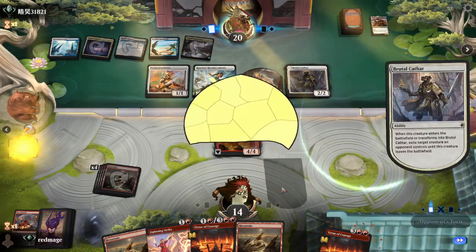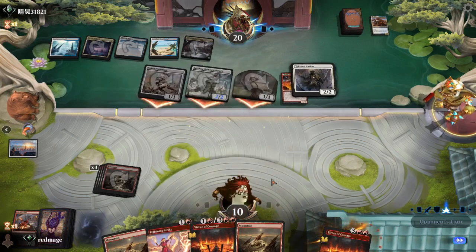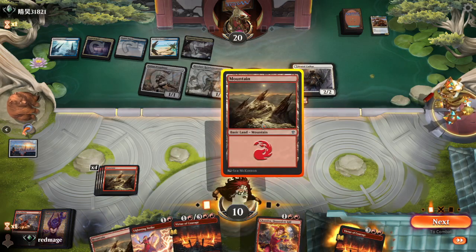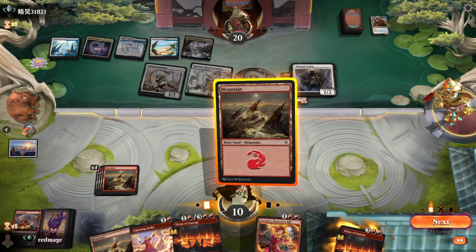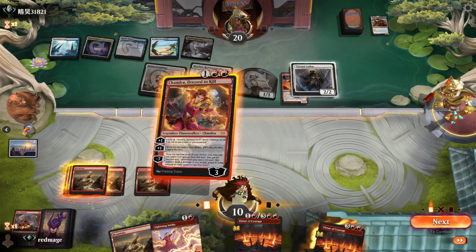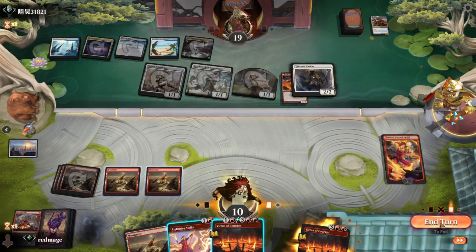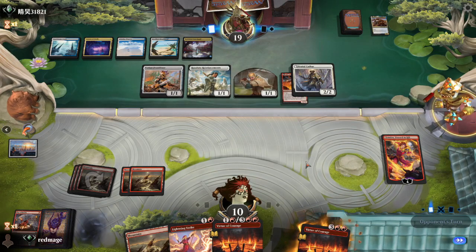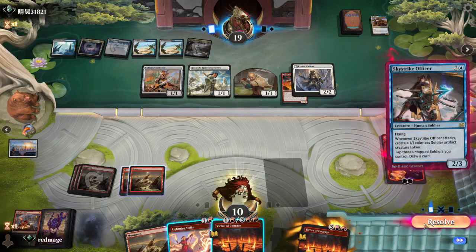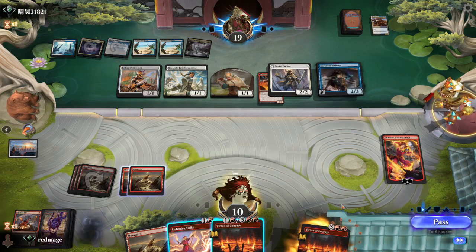Brutal Cathar! The unfortunate thing about this is that unless we have another spell to play — and we do in fact have another spell to play. We can Chandra on our turn and then kill the Brutal Cathar on their turn after they attack, and we'll be able to ambush something. If we had killed the Cathar first, we could have dealt four damage with Chandra's ping. This is fine — they can choose not to attack to draw a card, but we're okay with that anyway.